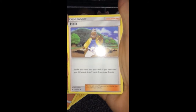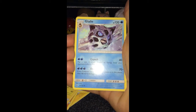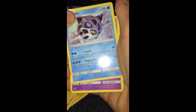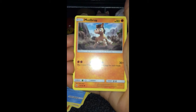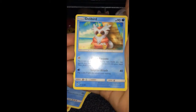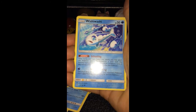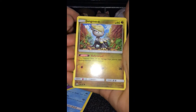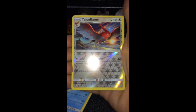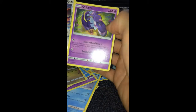Hala — never heard of that one. I've got a good one. A Gumshoos, a Slowpoke, a Mudbray, a Delibird, a Wishiwashi, a Yanma — and a Talonflame as a normal rare.